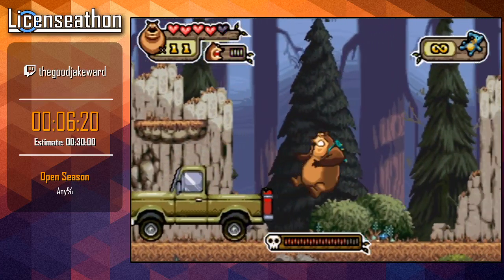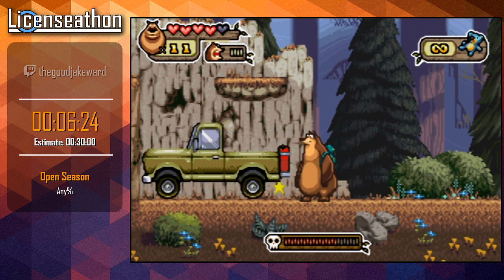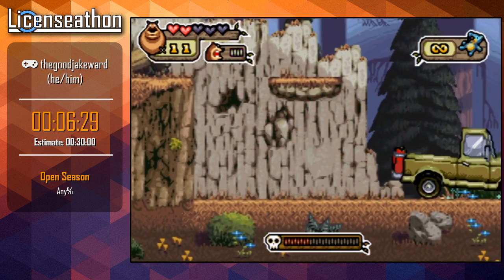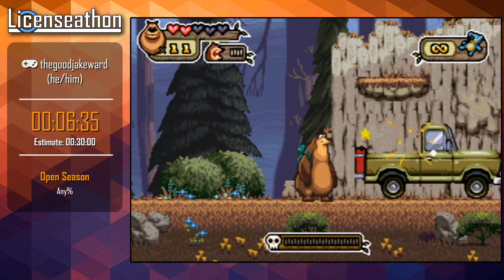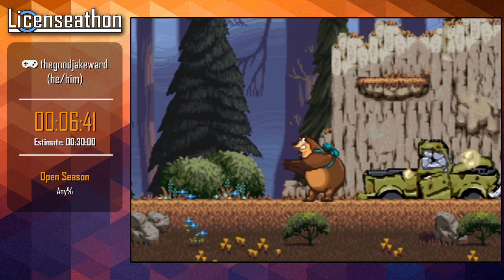We're at our first boss - it's a truck with a hunter in it. Basically we're just going to spam our melee and it's really fast. Dodge the hunter one more time and that's it - we're done with that boss. I think we're doing decent on time: 6:30, not bad at all. And we get back to the level select screen.